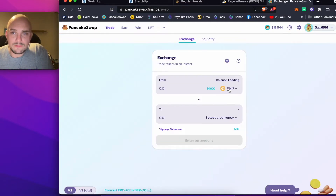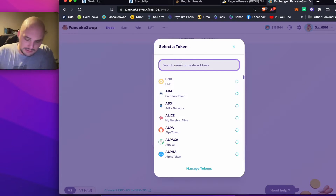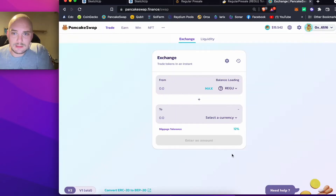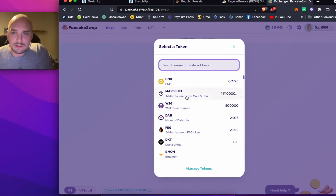Go to Trade. If you type in here — just copy and paste, Command V — the contract which I just copied, that'll come up with Regu. Import that, click 'I understand', then Import. And then select your currency.